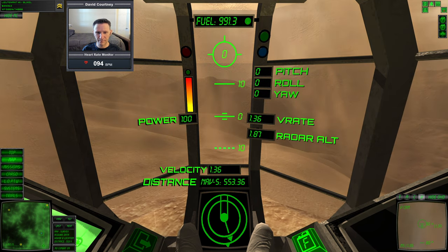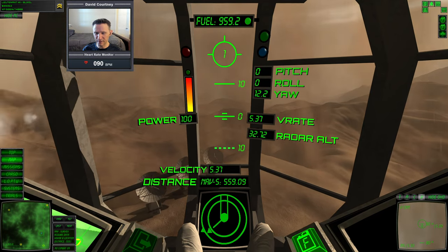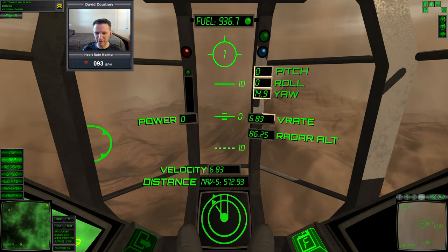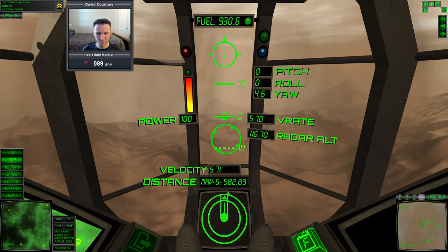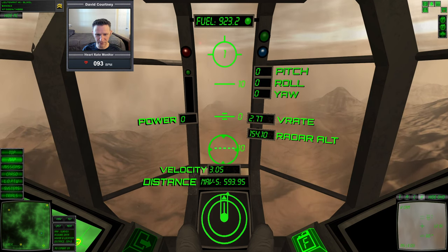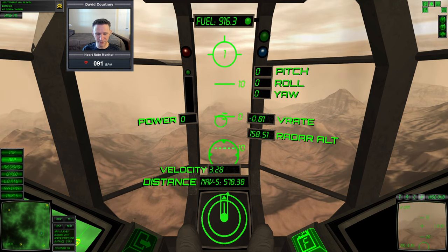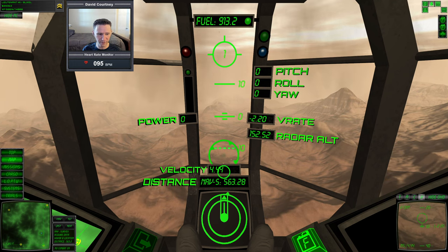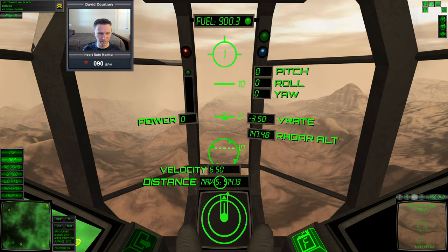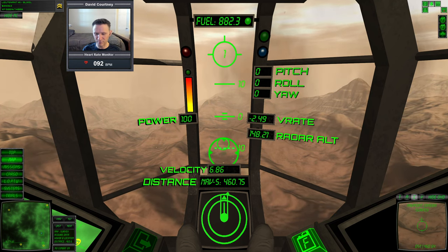We'll hover up and start putting in some yaw movement to rotate around. The good thing about the Data Survey is it tells us exactly where it's at, so we don't have to hunt for it. I just have to find the little green indicator — and there it is. Not only does it show us the location through the green indicator, but we can already see the green sphere straight ahead. I'll put in some forward translation and let the V-rate come down. The C camera is also useful for the Data Survey — if we lose visibility due to dust storms, we can still use our instrumentation to keep us on course.